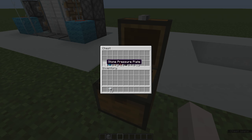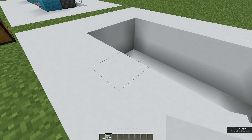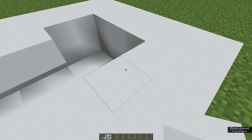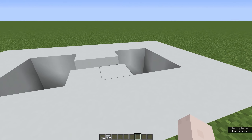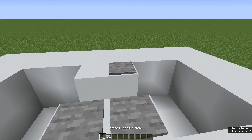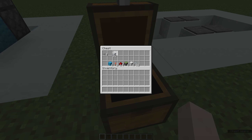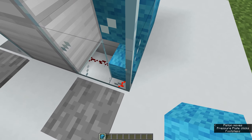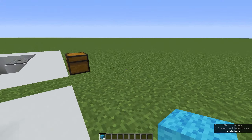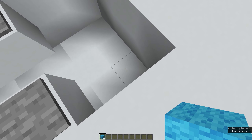The first thing we're gonna do is put down our pressure plates on both sides. You're gonna go to the two in the middle on each side - that's where the pressure plates are gonna be. Go on this side, go on this side - perfect. Then we're gonna put our wool right here; the first ones that go down are right there and right there.